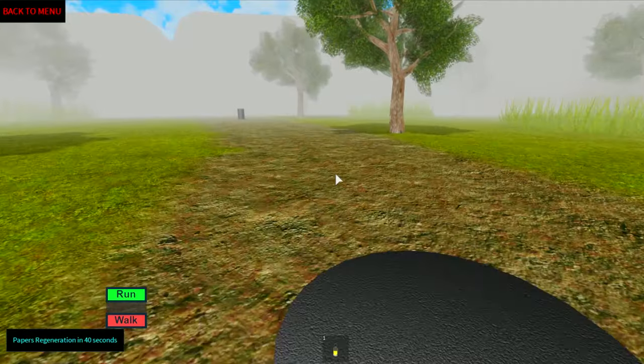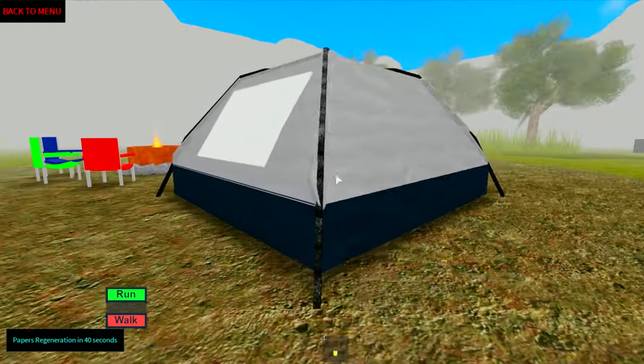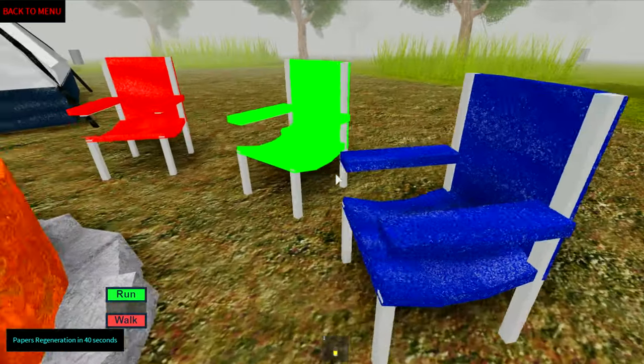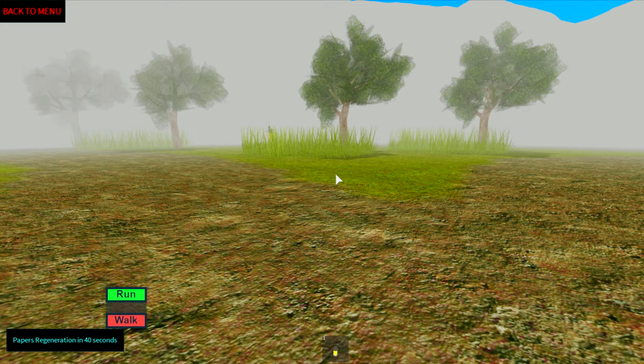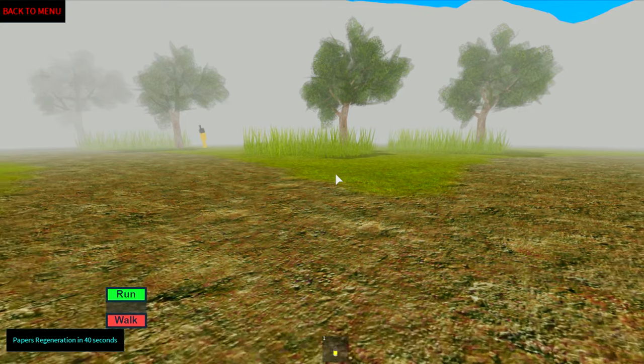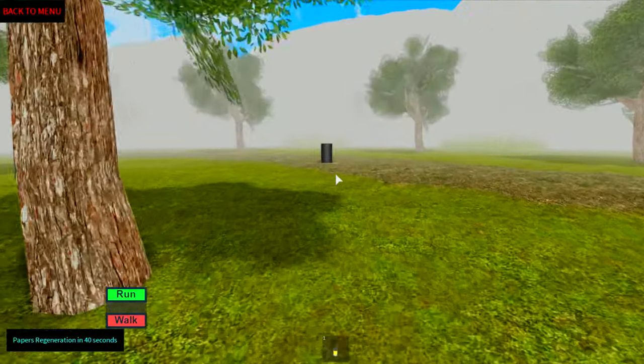I've got one oil can. We've got the camp right here — perfect place to spend a beautiful day with your friends. Oh no, what's that? Hello, are you collecting oil cans as well? We've got another one.